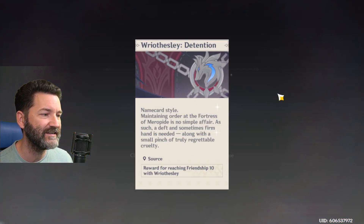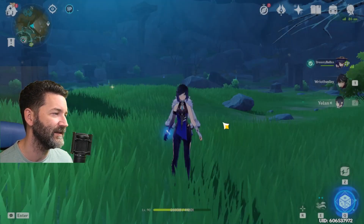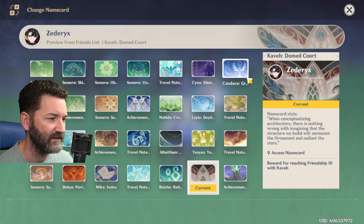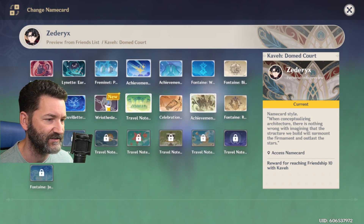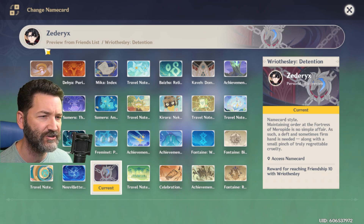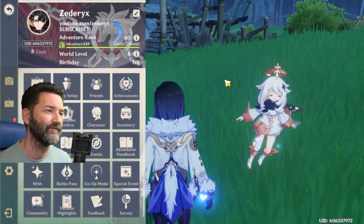Level 10! The name card is ours — Riot Risely Detention. Oh my god, I've been waiting my entire life for this. We are going to instantly change to that name card. Beautiful. We already have Risely as our profile picture — hands down, no question about it. Absolutely amazing.